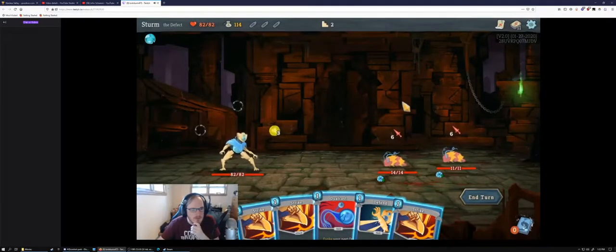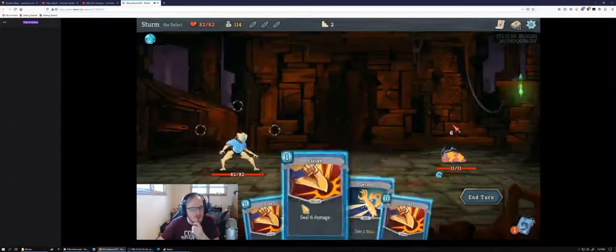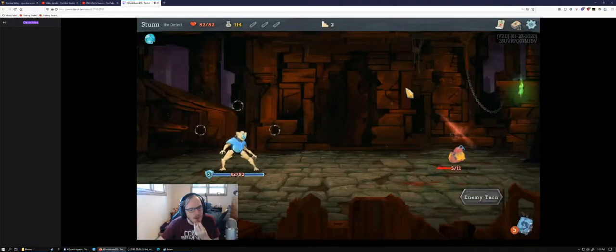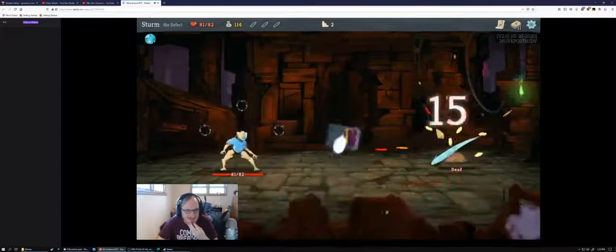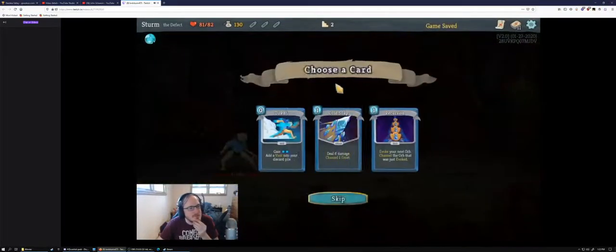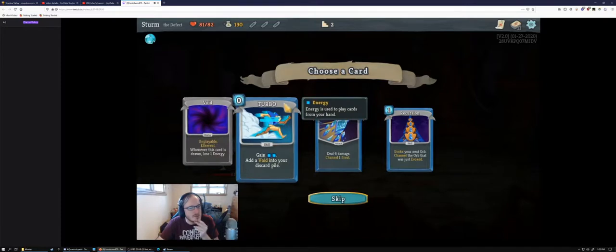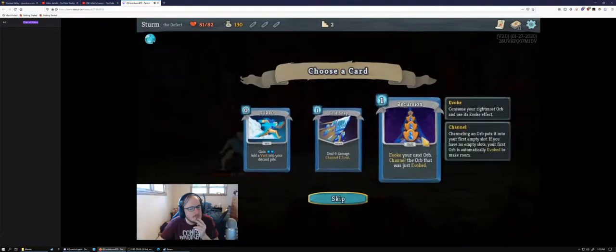Dual cast, let's see what it hits. Alright, one shot. Cold Snap is everything we're looking for right now — it gets us some passive block, new orbs, it's an attack so Gremlin Nob doesn't hate it. Front-loaded damage — it's one of the best early game cards we can find. We're going for the question mark.